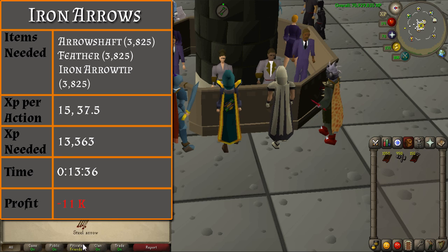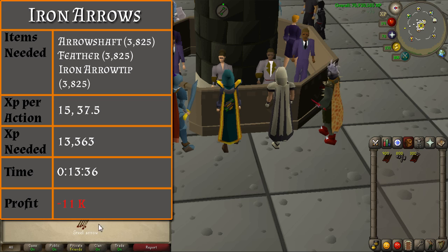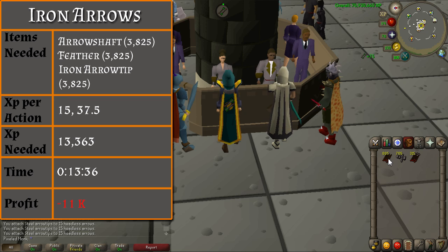At this point you will be level 18. Go ahead and start making the iron arrows by using the iron arrow tips with the headless arrows. You will also make 15 of them at a time, achieving 37.5 experience per action. It should only take you 13 minutes and 36 seconds to get to level 30. This will be the only part of the guide in which you will lose some money, up to 11k.